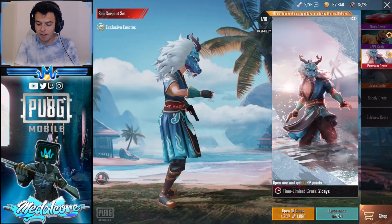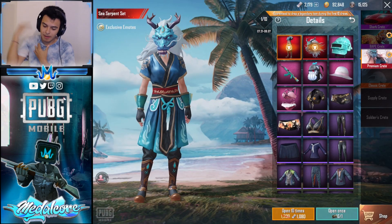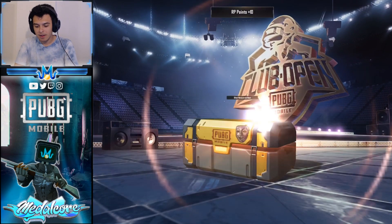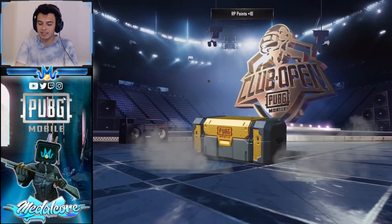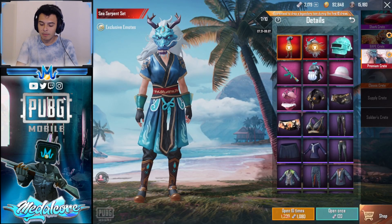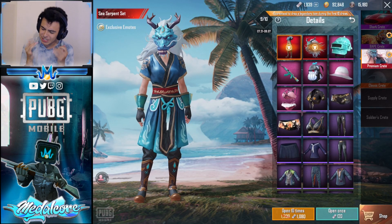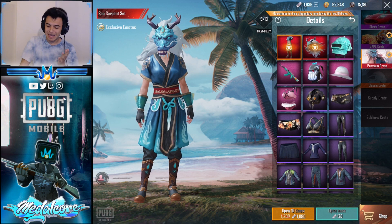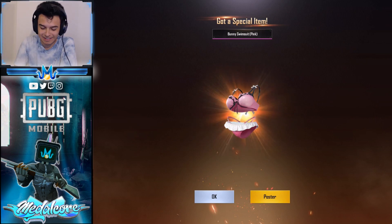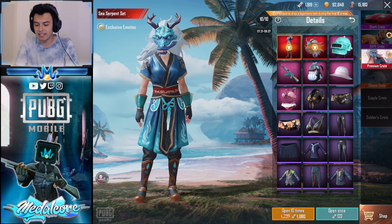Since we didn't get extremely lucky, we're going to finish off this Premium Crate because you are guaranteed a legendary after pulling 10 times. My goal would be to get that helmet or that backpack — I wouldn't want the bikini. This is our last free coupon, so now it's going to be 120 UC. We only need to pull a few more times until we get the guaranteed legendary. Please don't give me the outfit. We got the bunny swimsuit — definitely something I don't want. But once you hit 10 out of 10, you're basically done pulling.